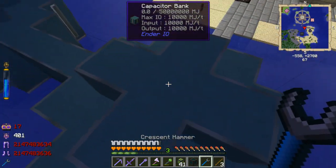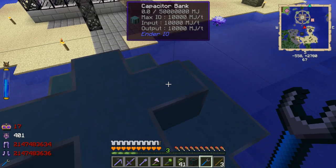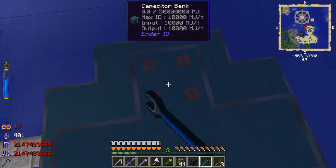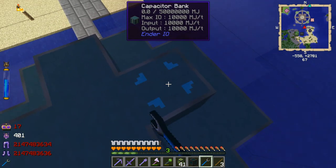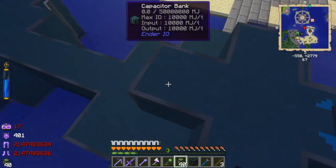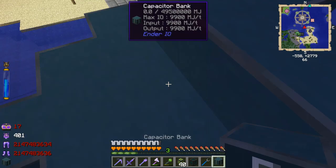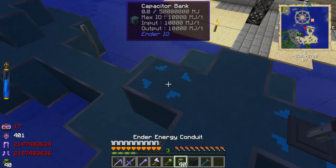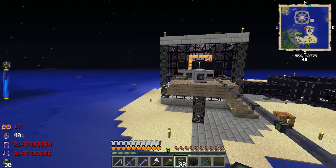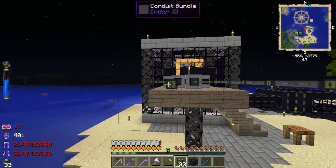The way this capacitor bank works is similar to other storage systems, similar to the energy cells as well. In order to input or output on a particular side, I can right-click it. I think that's input, that's output, that's blocking, and that's off. So if I'm not mistaken, I should be able to put this right here and all the energy from those two dynamos should be coming in here. I should be able to run this line all the way from over here without too much trouble, if I can actually center myself and not drift too much while flying.